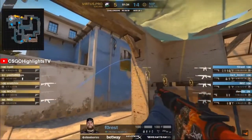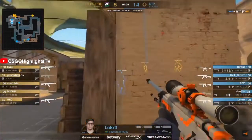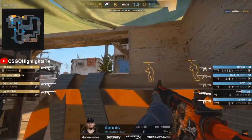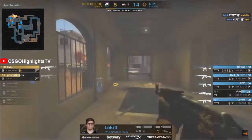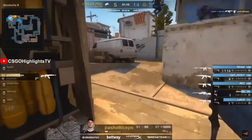Virtus Pro again focused on the B bomb site, but it's a fast rotation from Dennis here. They seem to have a read as to what Virtus Pro are trying to do — they've got everyone in position. I don't know how VP can break this. Dennis close, Lecra far away with the AWP. Oh my God, they're just moving in to the machine and they're not going to escape in one piece. Five players survive for NIP as they move themselves into position.